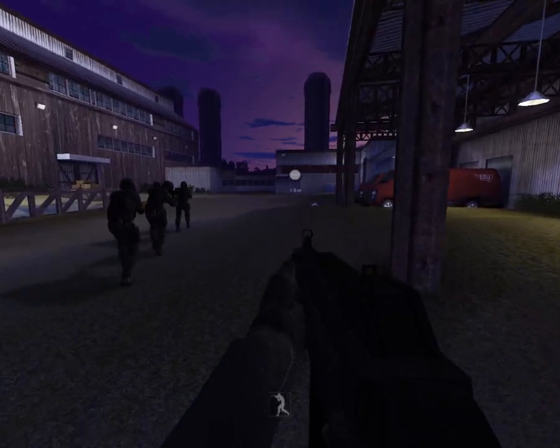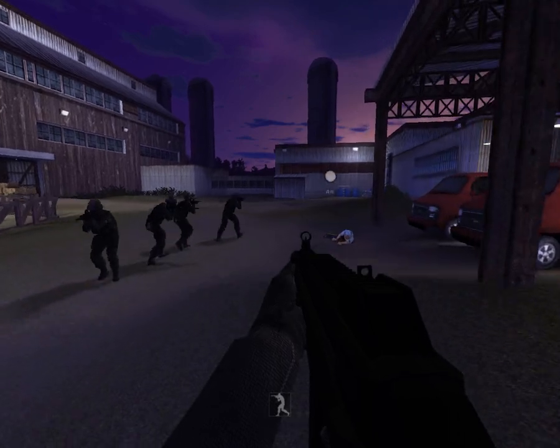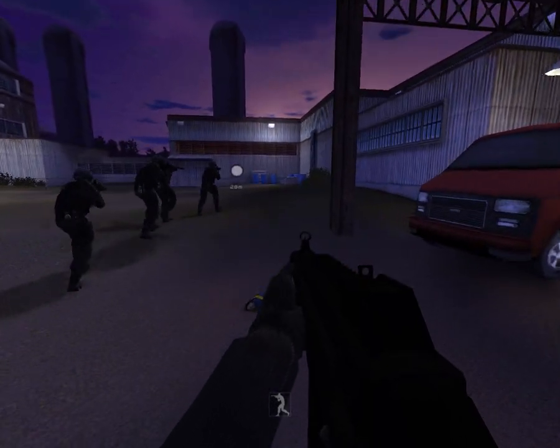Hey guys, welcome to another Rainbow Six Raven's Shield video, and in this one we're running through mission 7, called Crimson Hook.